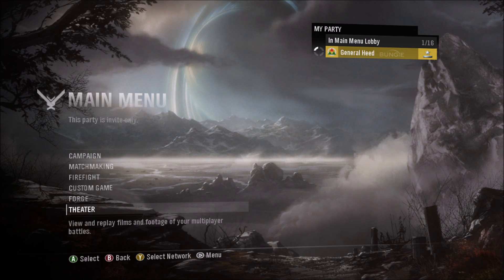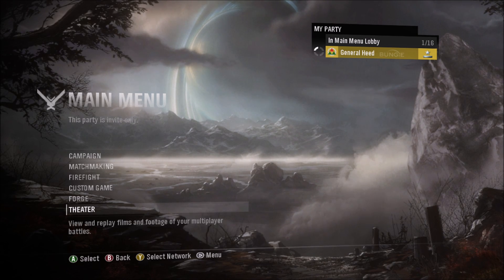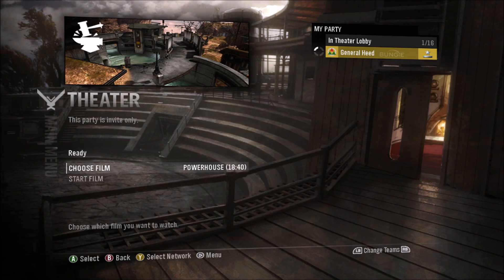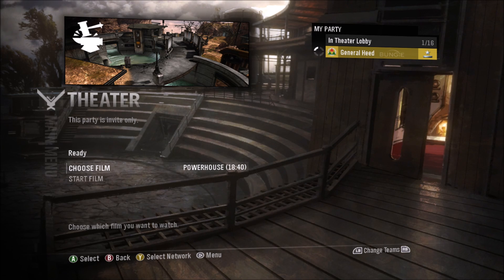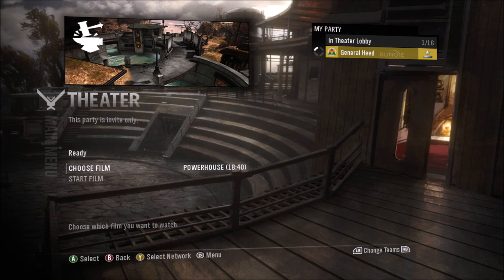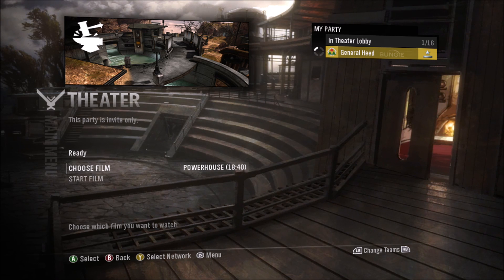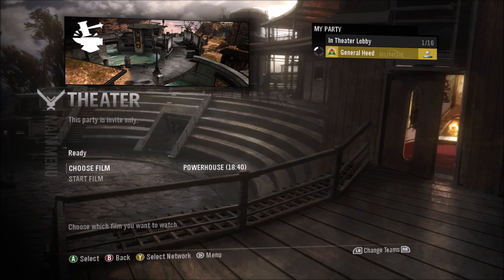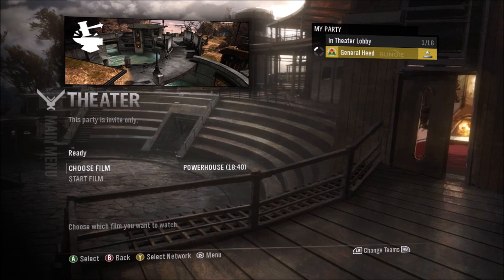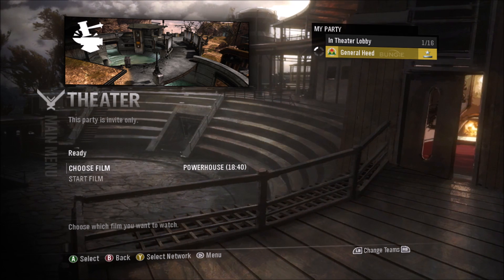Each layer might be moving at different speeds. For example, the clouds look like they're moving, but they're actually just another 2D image on a lower layer moving at a different direction or speed to give you the illusion of a 3D image with clouds moving in the background. That's how the main menu works, and it applies to every scene — it's not 3D like it was in the previous games.